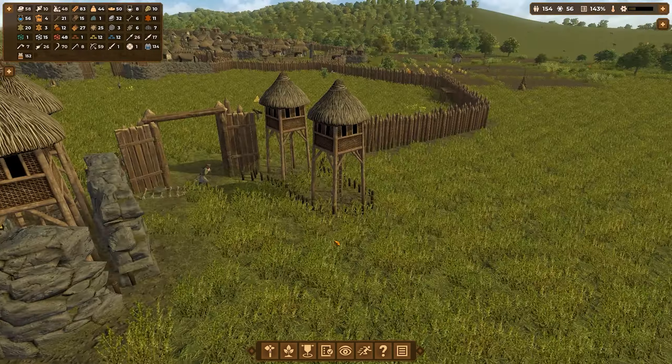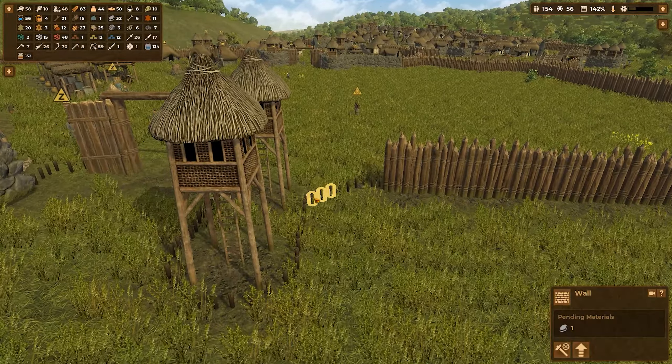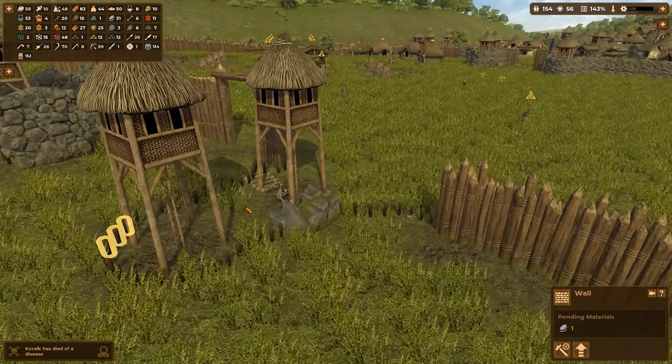Hello and welcome back to another episode of Dawn of Man. In the last episode we managed to get ourselves a little bit more stone so we could actually get this beautiful wall here built. So they're working on that. We'll let them work.